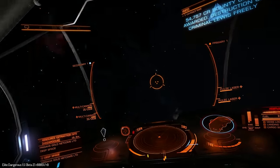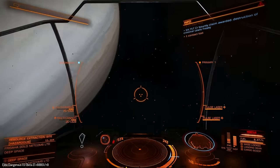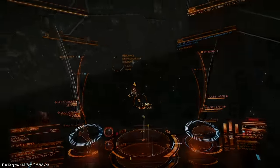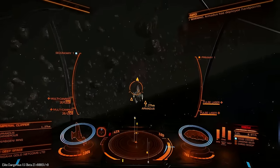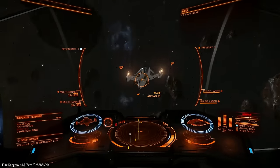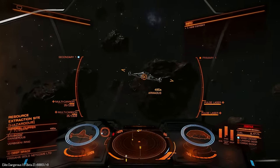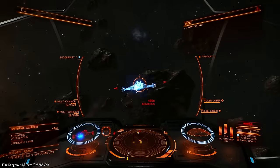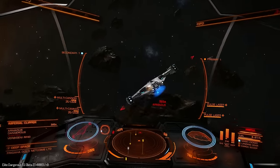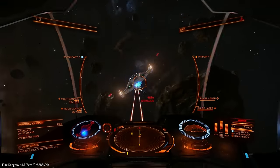We only lost 26% of our hull. Let's get our shields back up. We've got ourselves a fully healthy Imperial Clipper. I'm not looking forward to this, but let's give it a go anyway. He's stuck in this spinning thing, so let's let him get out of that, and then let's start firing on him anyway. We do not want him to be able to turn on us.